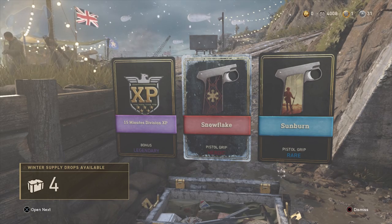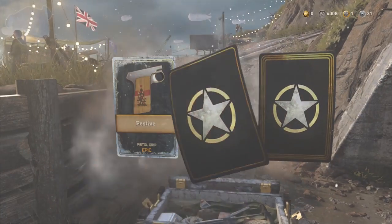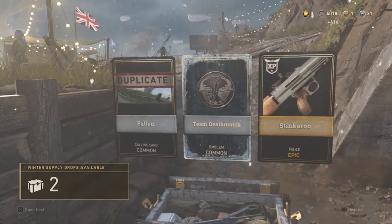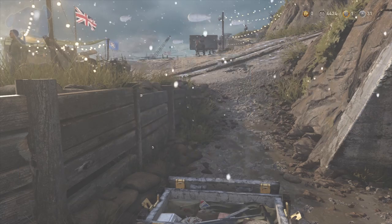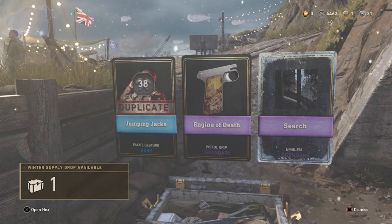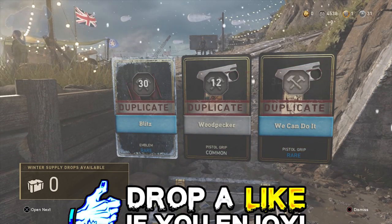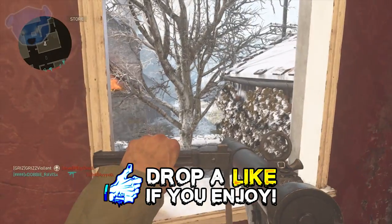Coming home from work I realize a lot of my time is spent trying to earn these drops and I'm just getting junk. A pistol grip epic — that's cool and everything, but then another epic weapon that's a duplicate, more duplicates, or an emblem — why would I want an emblem when I can create my own? Triple duplicates from a winter supply drop — that's what we're dealing with.